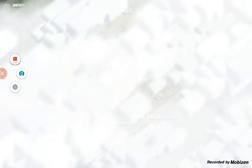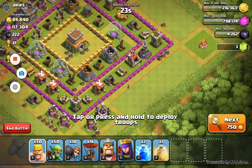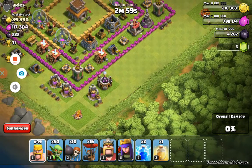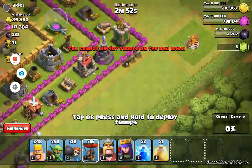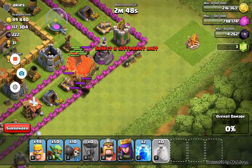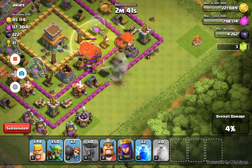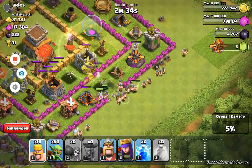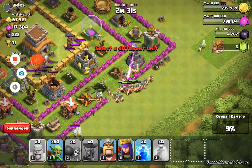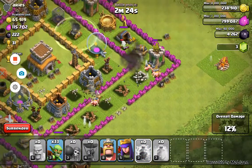I gotta break my shield now. He's a little lower in trophies but that doesn't matter much. I'm gonna put a barb down here to get that percentage. Now I'm dropping some balloons right here along with the heal spell — there go my balloons. I'm dropping the heal spell right there, then putting in my wall breakers so they can break through that second layer. Now I'm putting my barbs in here and then my goblins. I think I'm gonna lightning spell this mortar down here.